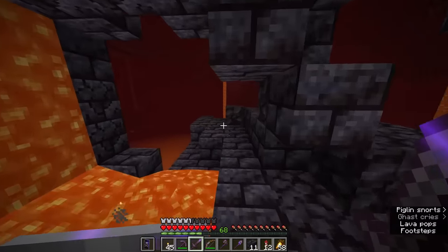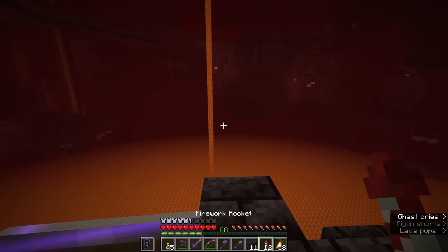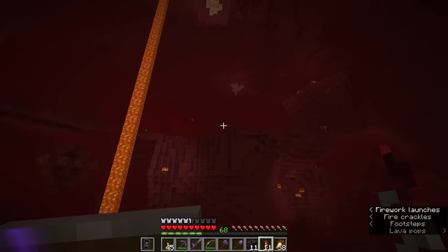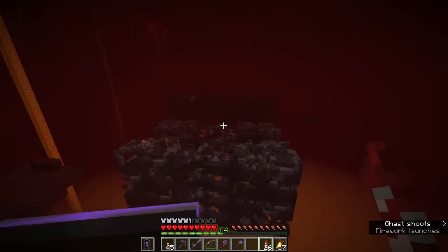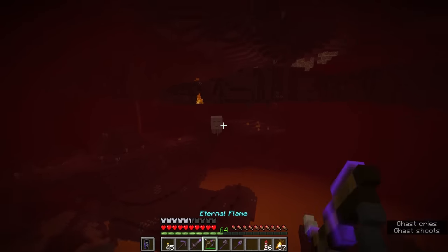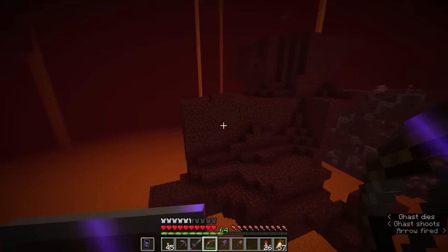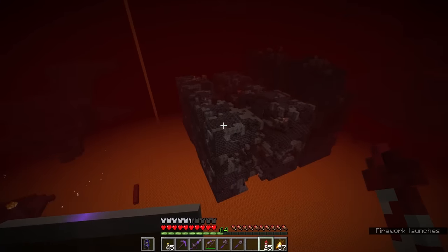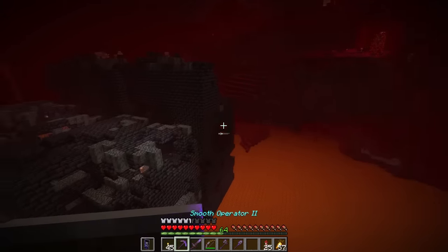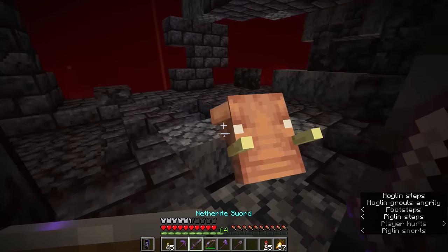Luckily it doesn't take too much exploring to find one of these — there's a hoglin stables bastion pretty close to my central spawn location. This is a little bit trickier to navigate. There are broken up corridors here and as you can see there are a bunch of hoglins in each of them — some of them just the tiny ones though, so we can probably take care of those easily.